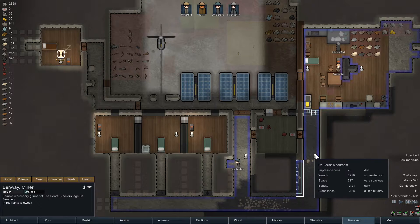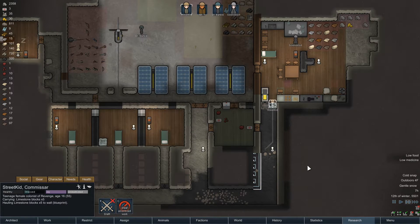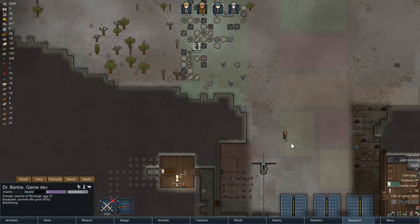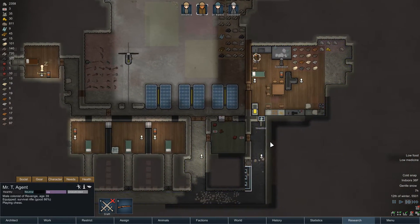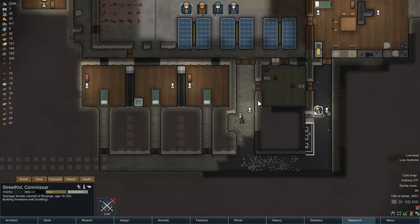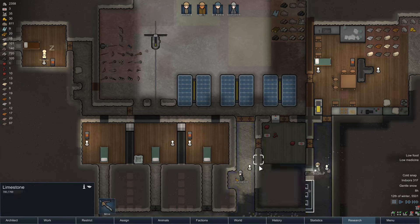We'll get that mined out and get those other things built. She can build this - that's a good thing to do for Dr. Barbie. Dr. Barbie's butchering - she's gonna go pick up those corpses. Why is he playing chess? He needs to go do the hunting. I hate that they have to go so far away. Now I want you to build this. The whole day is gonna be used up doing things that aren't priority. Someone was saying to turn the heater around inside to heat it all up - that's not a bad idea because it's gonna be cold in there.